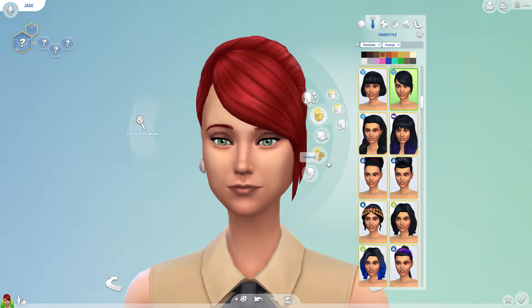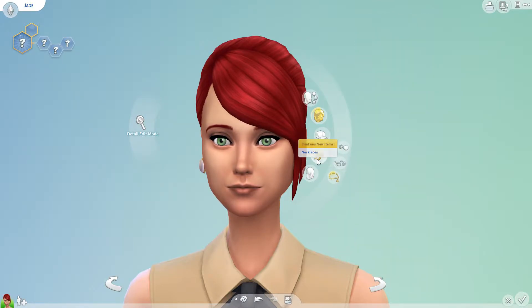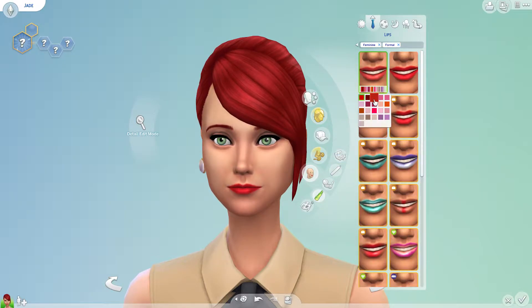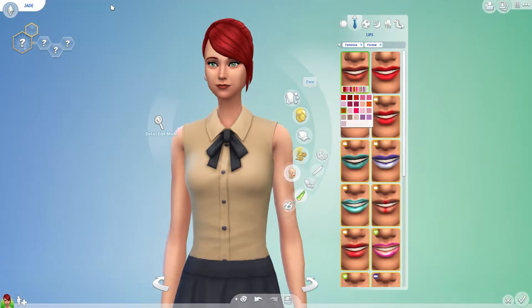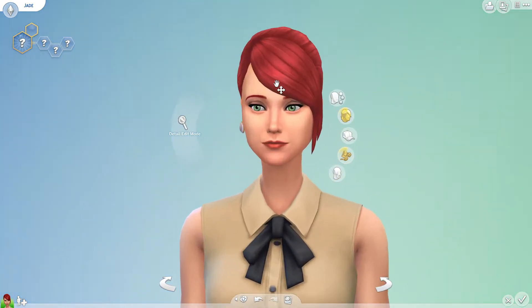Let's do her makeup again — should we make it a little less crazy? There, that's a little more subtle actually, even though this is her formal. It's a little more subtle than her everyday. For lips we can go with a dark lip — yeah that's too cute! Okay, she's adorbs.